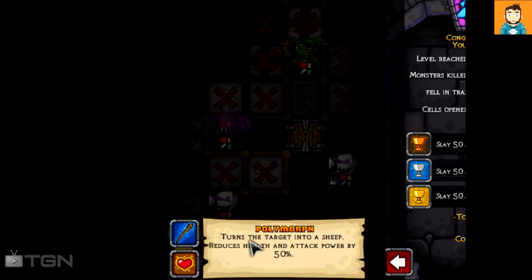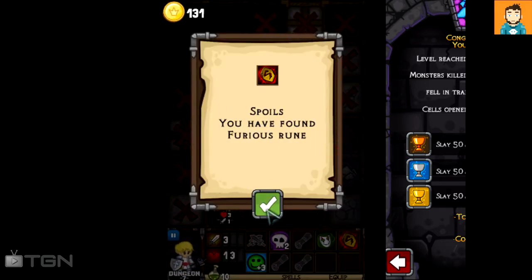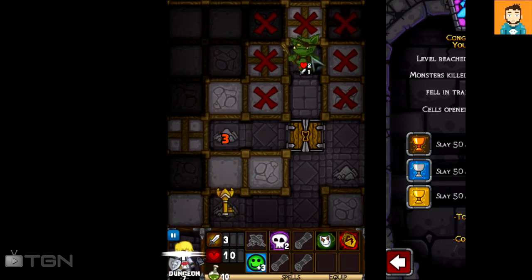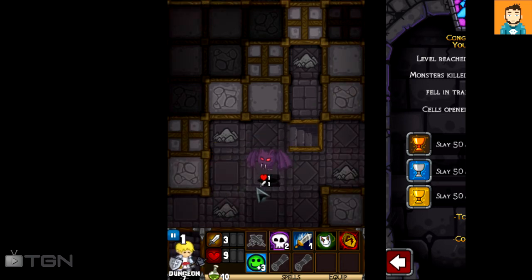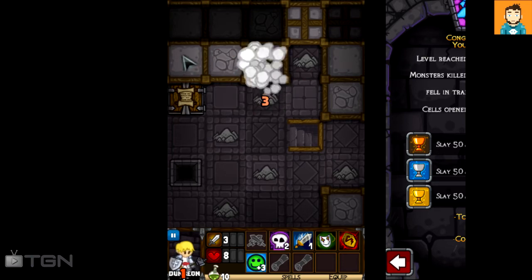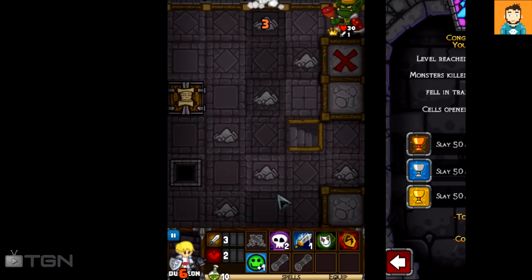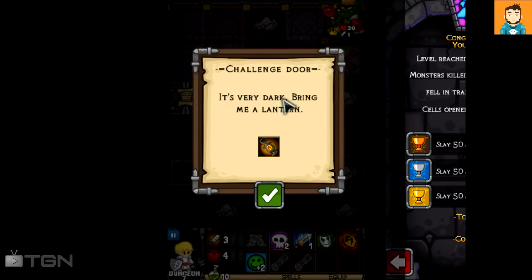I found polymorph — turns the target into a sheep, reduces health and attack power by 50%, which is nice. I used it on this undead enemy and I found a rune that added one point to hero attack — that's awesome! But because I turned him into a sheep, he was no longer undead, so it was kind of a waste since with undead I do extra damage as a paladin. Oh no, Goblin King — 'he's large and in charge.' His shout increases all monsters' attack.